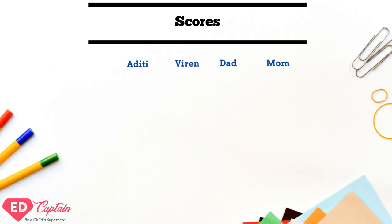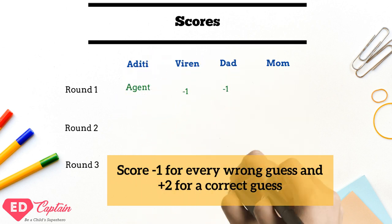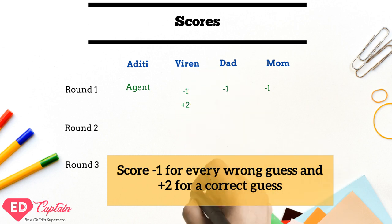Maintain a score sheet. For every incorrect guess, a player gets minus one point. And for every correct guess, the player gets plus two points.